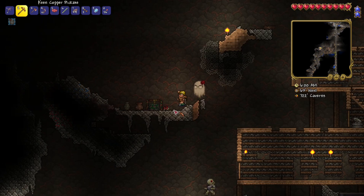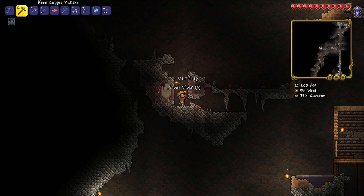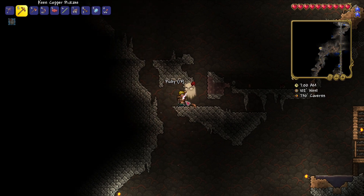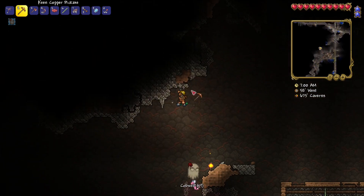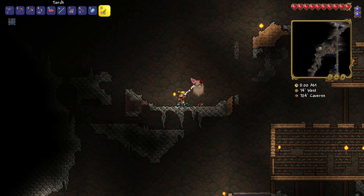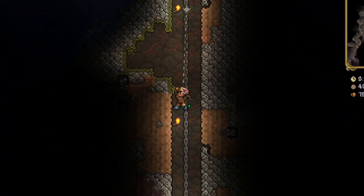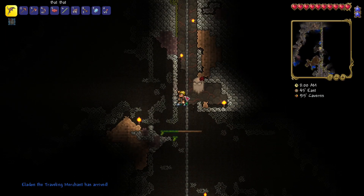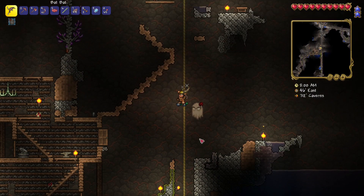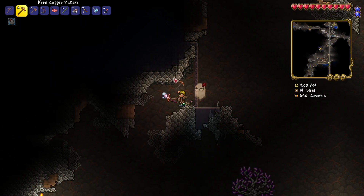A pot gave us some rope. There's the dart trap that kept getting me — no more! A pink fairy appeared wanting to show me something. I tried clicking on it but couldn't figure out what to do. I nearly died from a misclick — I cannot believe I didn't die; that was really close.